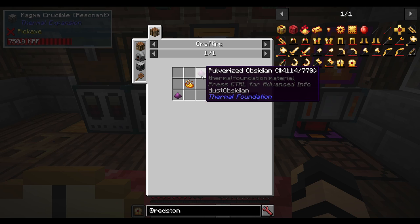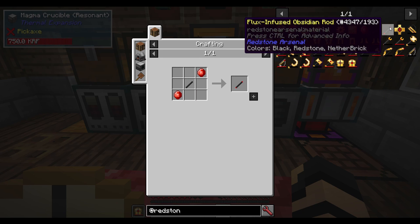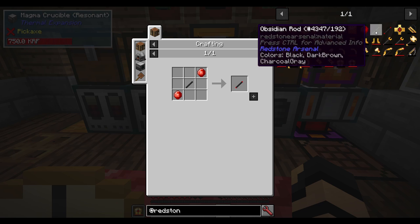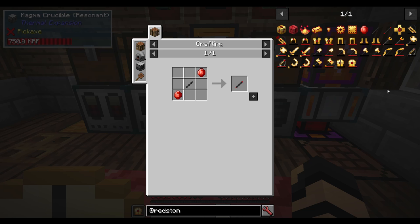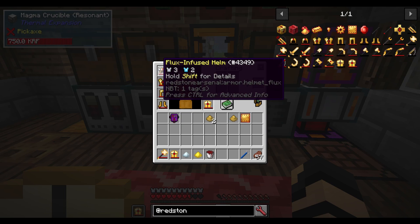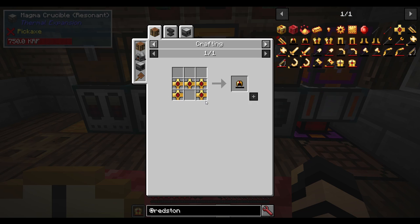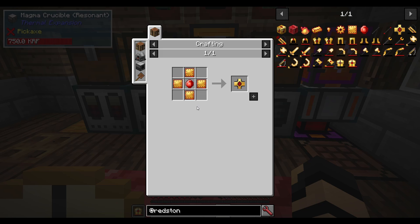You've got your obsidian rods, which is some pulverized obsidian and blaze powder. And your flux infused obsidian rod — these are all just ingredients. All the stuff that I've shown you so far. But once you've got those, you then have access to your helmet, which uses fluxed armor plating, fluxed electrum plate, and flux crystals. Now you know what's all involved in making these things.